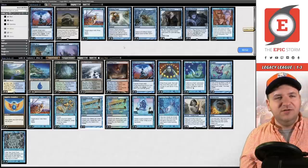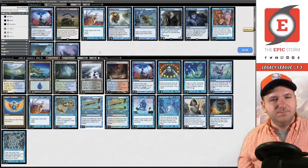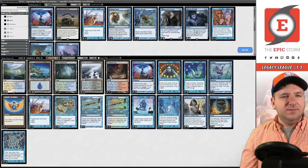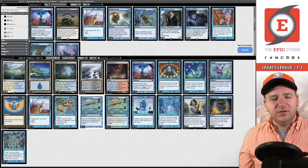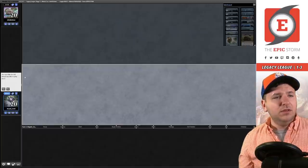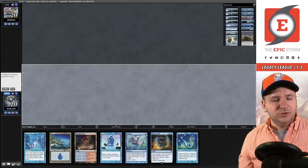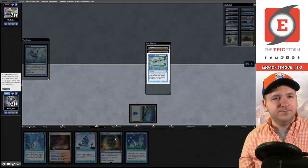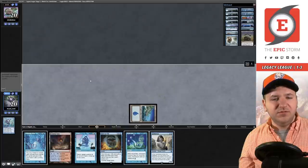Game 3 — I'm sending that hand back. I definitely feel this deck wants Turnabout somewhere — not necessarily main deck but one as a Cunning Wish target seems like a low cost since you're so hungry for big untap effects that just don't exist in this stack. You're all-in on Snap and Cloud of Fairies. Island, Ponder — we ship the Spell Seeker.